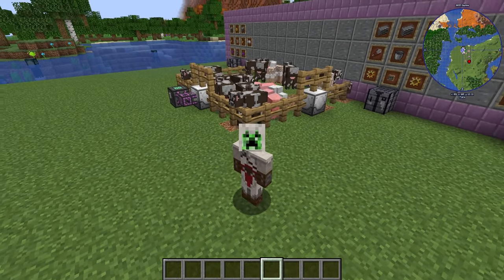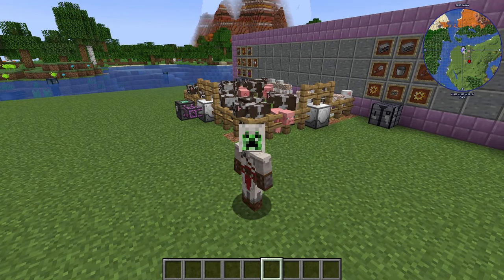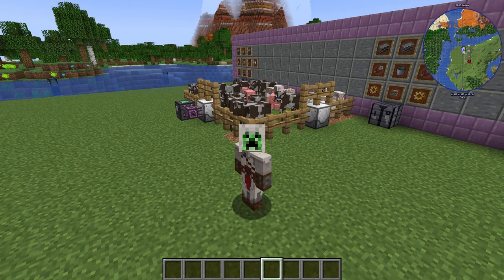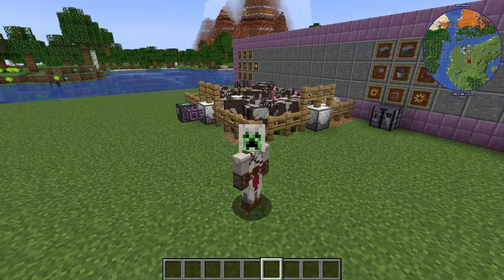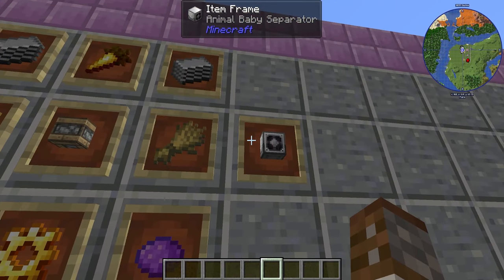There's not going to be much more we can do when it comes to gathering resources unless we use the mob slaughter factory. We covered this in the mob crusher episode, but we don't want to kill everything — we want to keep some for breeding. For that we use the animal baby separator.